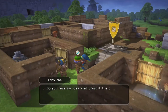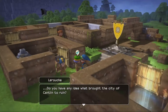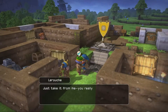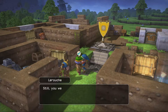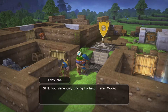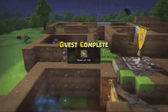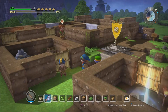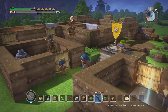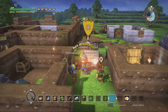Rollo asks if we know what brought the city of Catelyn to ruin, and warns against making the town any bigger. He adds that we were only trying to help, then gives us a Seed of Life. Judging by the marker over another NPC's head, it looks like another fight is on our hands.